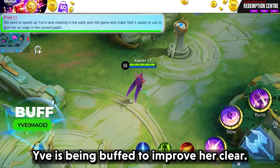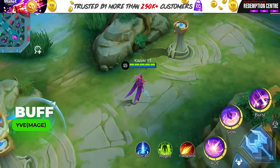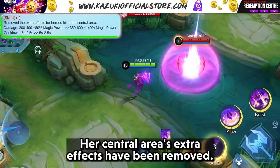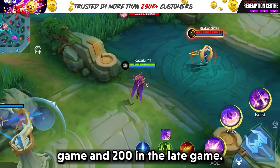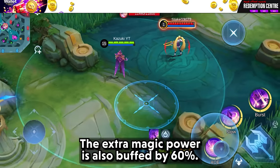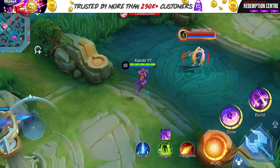Eve is being buffed to improve her tier. Skill 1 is receiving a buff — her central area's extra effects have been removed, but the first skill's damage is increased by 150 in the early game and 200 in the late game. The extra magic power is also buffed by 60%, and the cooldown has been reduced by 1 second.